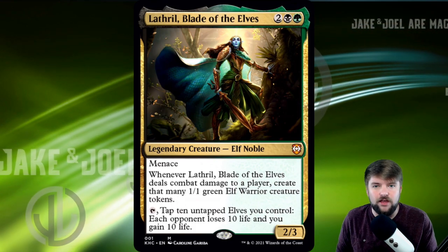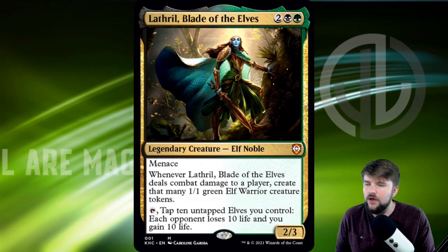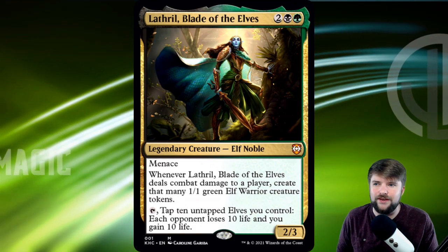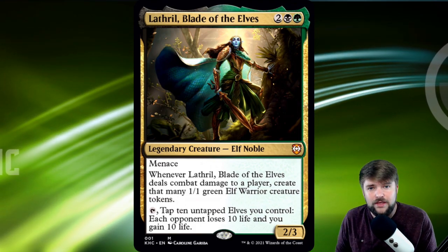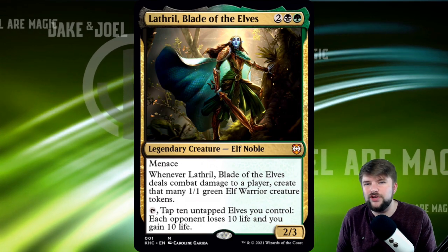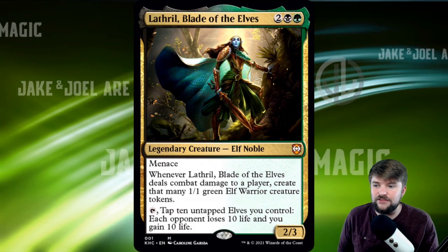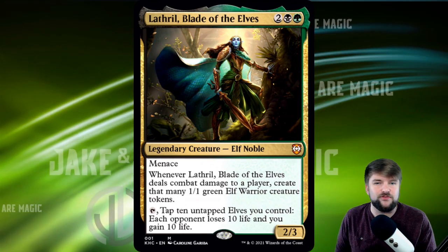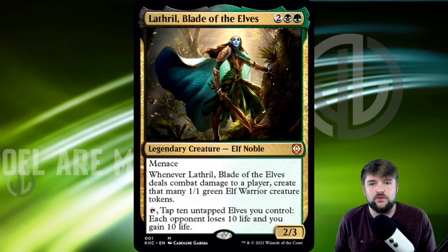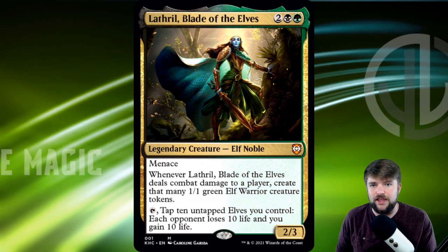So there's a big shotgun blast if we can get 10 elf tokens on the battlefield. The strong way I want to build Lathril is unblockable Voltron — we want to be attacking and getting through, because Lathril needs to be dealing combat damage to create elf tokens. The fun way is elf token tribal — creating as many 1/1 elf tokens as possible to activate that tap ability. And the mean way is aristocrats — taking advantage of all those tokens dying.